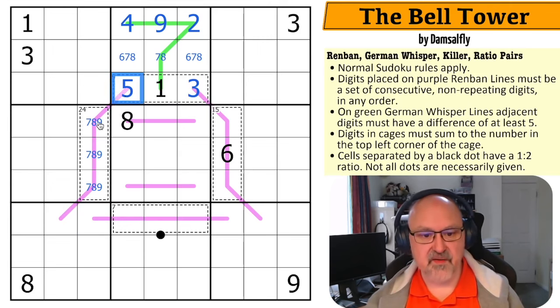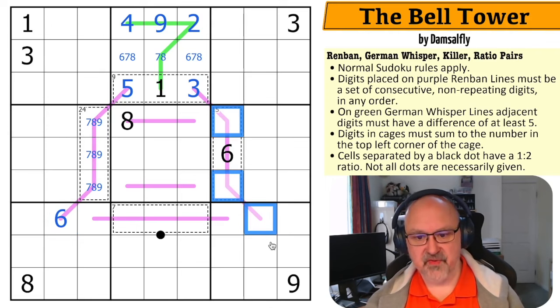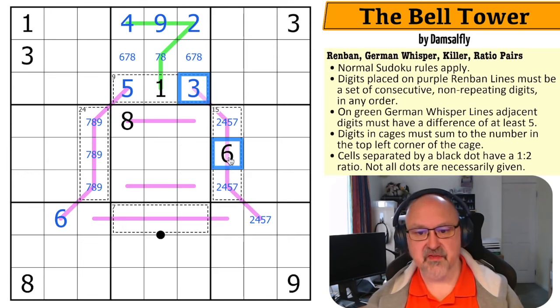With five, seven, eight, nine on the board, I need a six to connect them. There must be a four and a five on this Renban line, with either a two or a seven, because I have to connect the three and the six with a consecutive run: two, three, four, five, six.